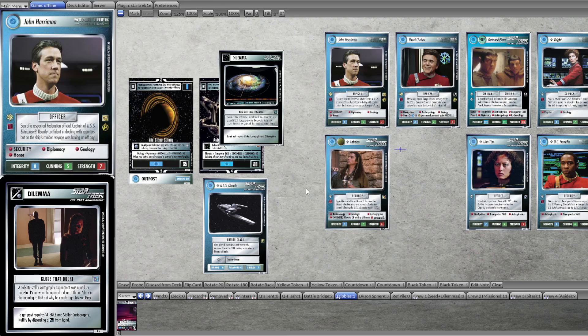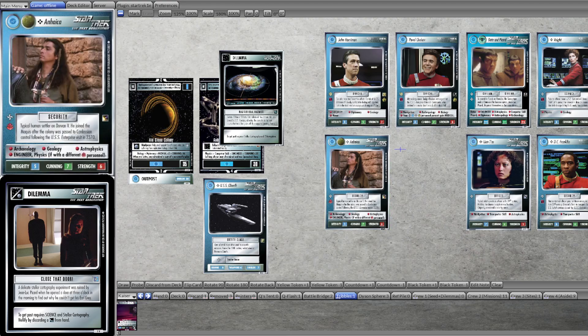So, is this new dilemma Close the Door a good one? As much as it pains me to say, I'm not a huge fan here. Mostly because I think it's a missed opportunity. But let's start with the positives: Stellar Cartography is really one of the rarer scientific skills in the game.